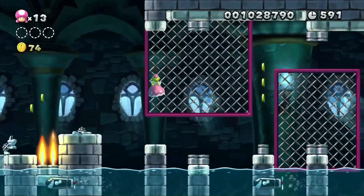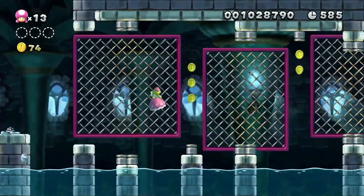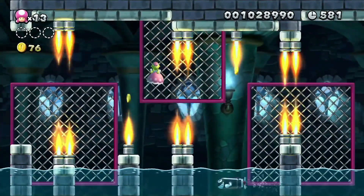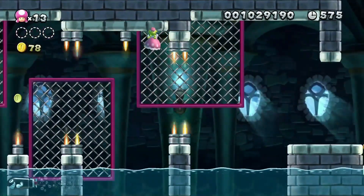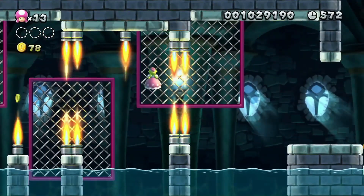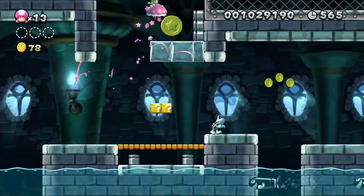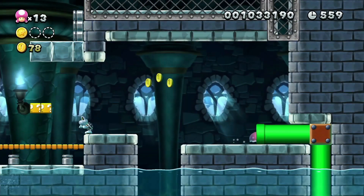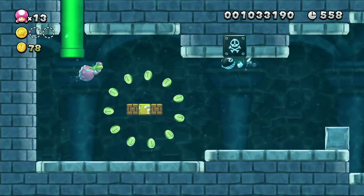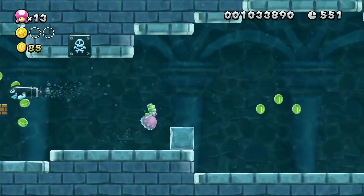In Super Mario World, torpedo Teds only appeared in one stage - Soda Lake - a level you could easily miss. Getting to that secret level was kind of a pain because you had to cheat as Yoshi to get through there, or basically sacrifice Yoshi, or fly really high or really low underneath the goalpost just to get the extra exit. Very kind of hard level, and in fact that's the only time the torpedo Teds show up.